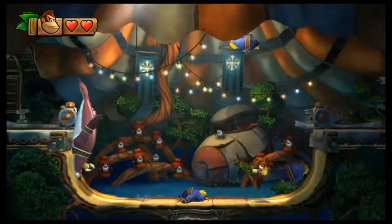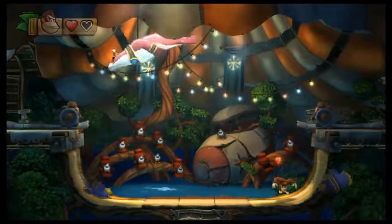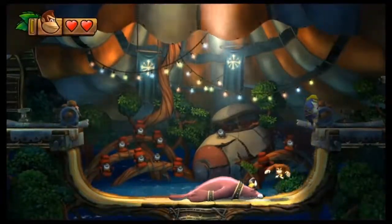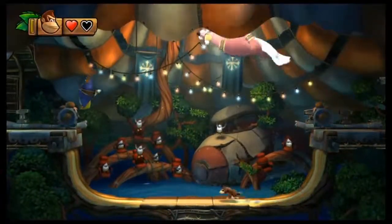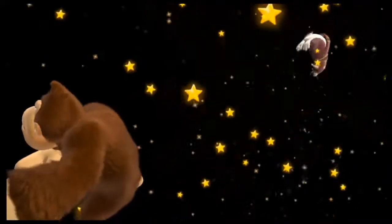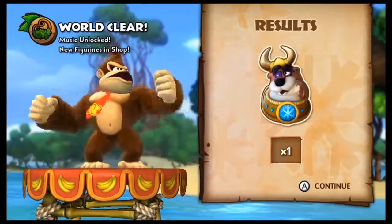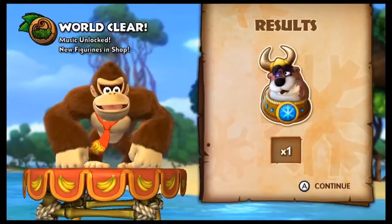These guys also apparently slide around with the seal, so just be warned. Bam! There we go. You have to wait until it gives you the proper prompt, and then you can start smacking him around. I only got one hidden, unfortunately. Music and luck — new figurines in shop!